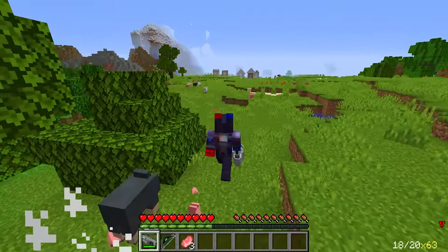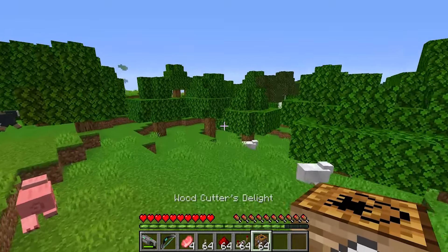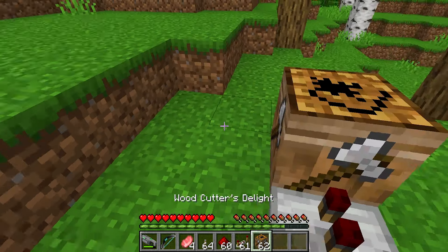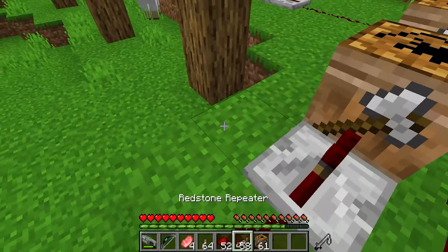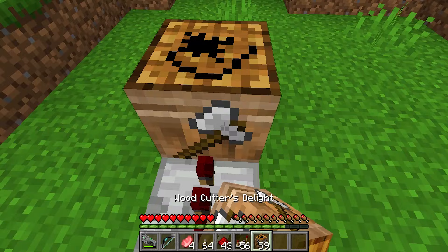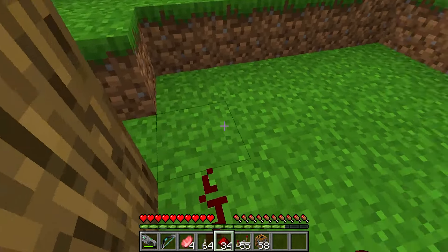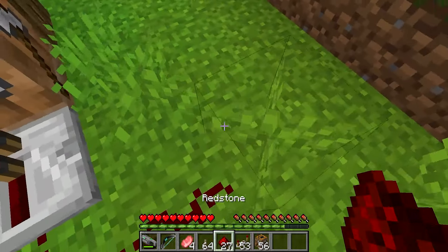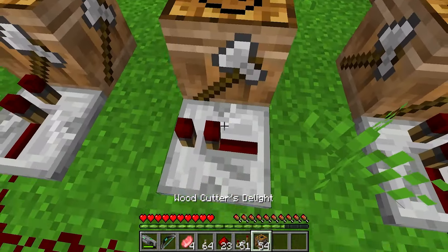I need to start gathering some food while I still have the opportunity. I think I'll be able to use this TNT to instantly collect wood and food. This TNT is extremely effective at times like these. I'll place it here, like this — just like that. Then wire this up, then over here. I'll set this here, then do some of this, and place another one here. That looks good. I'll put more TNT over here too. This TNT is really something else. I'll put some more here, set it up like this, and put one over here and here as well. I'll put some in the center too. The TNT is all in place.